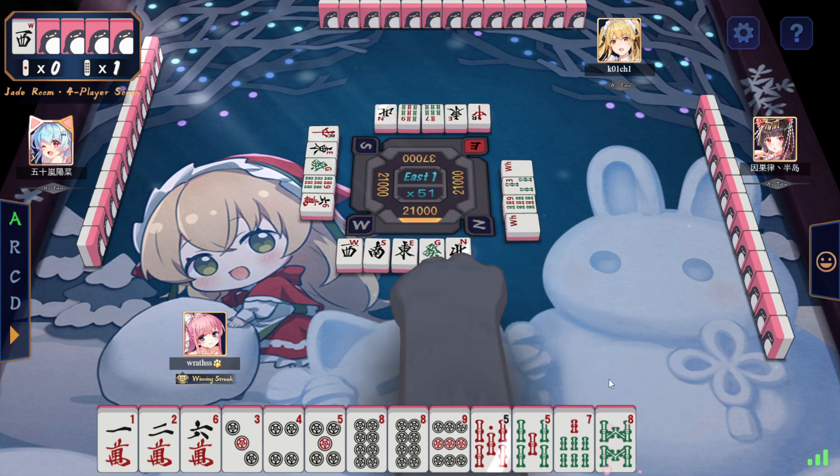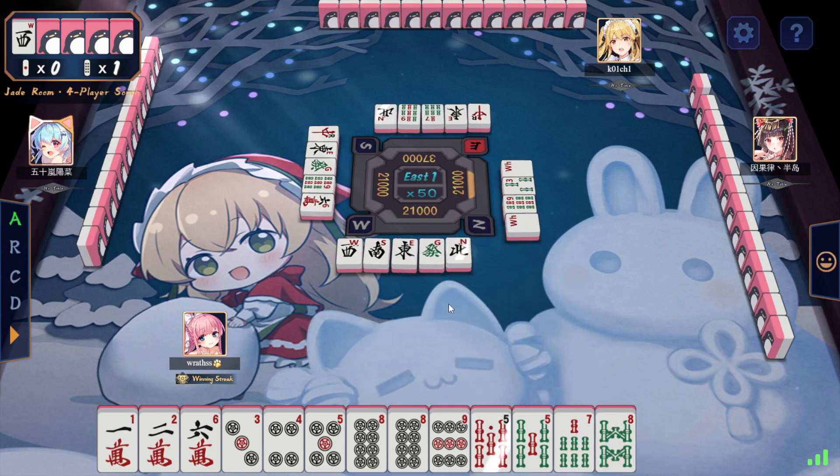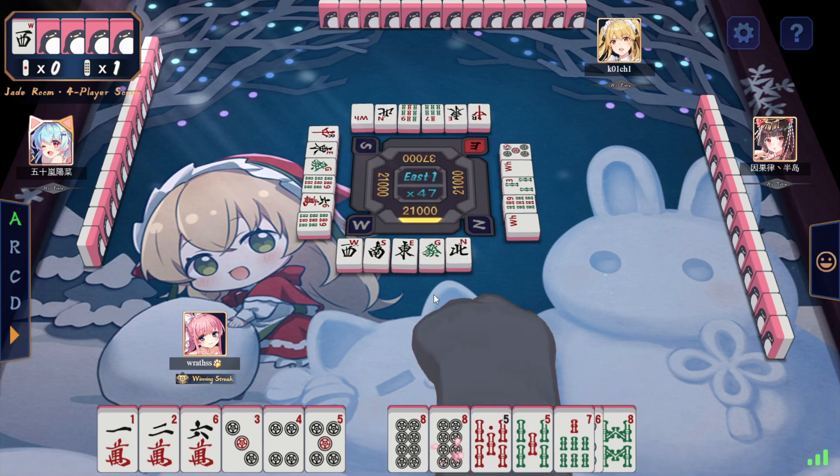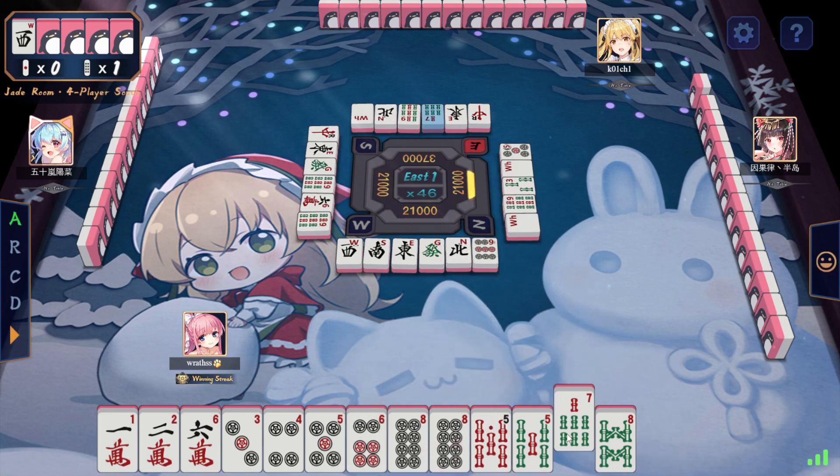Obviously, we're holding that for a little bit of greeting, just to see if we can get a bit more value out of it. That's all 4-9 souls - that's not so good. I think now I just do this, so we can cheat a 6 and maybe go Tan Yao.